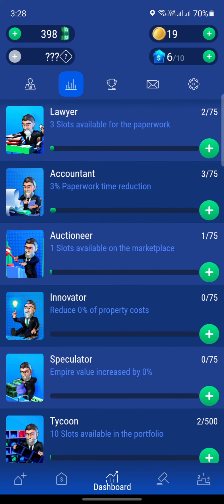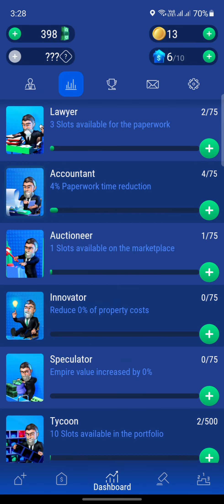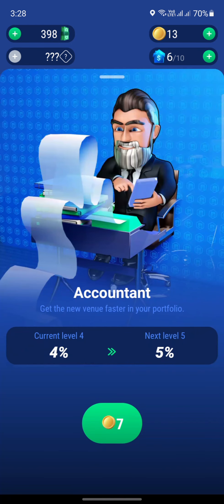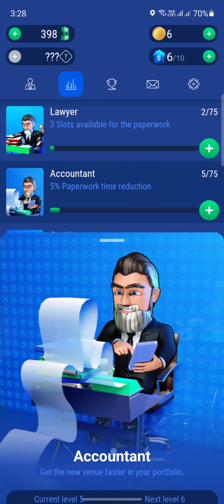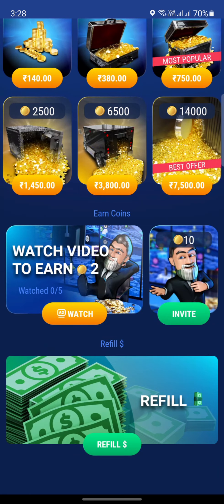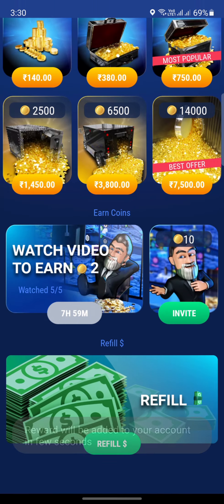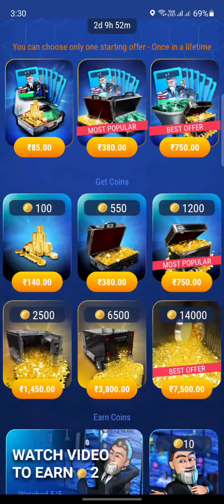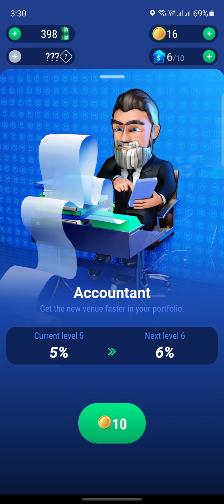Let's just get the accountant anyway. Let's just get him again — we only have six coins left and we need 10. Maybe we can watch ads to get coins. Yes, we can watch ads to get coins. So we finished watching all the ads and now we have 14 coins. Let's put that into the accountant as well — 10 coins for the accountant.